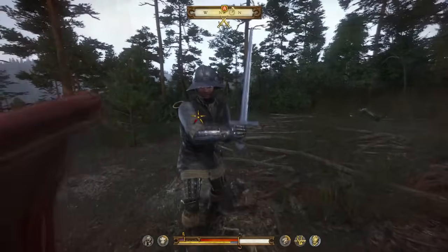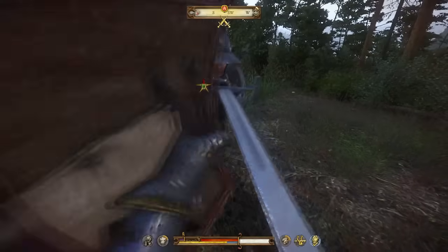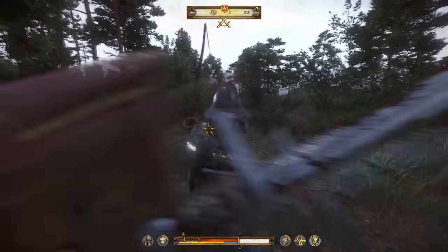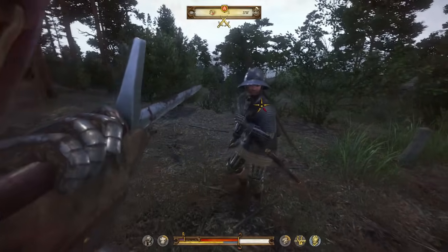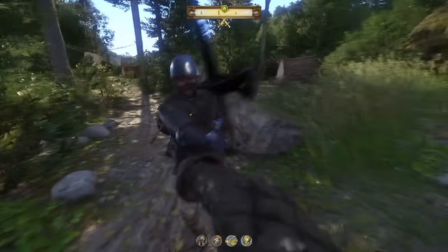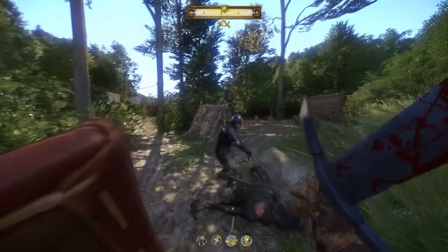I initially prepped this tutorial before survival difficulty was even announced, so it will be easier for me to explain everything as if we're playing on the default difficulty — the one where you have an interface that aids you. The interface makes it easier for me to illustrate my points. Without an interface to help, you'll just have to read your opponent's moves and react to them accordingly. Don't worry about it, it's not that hard.